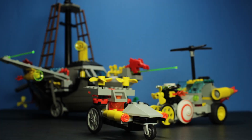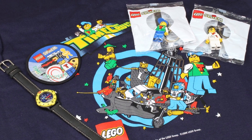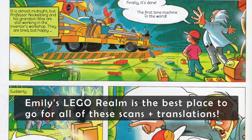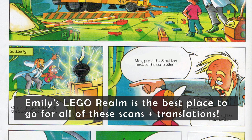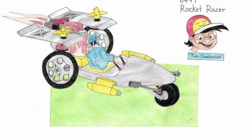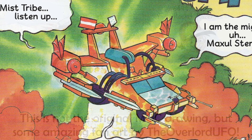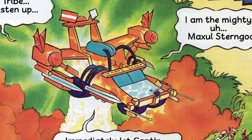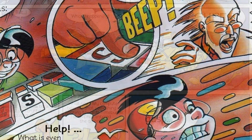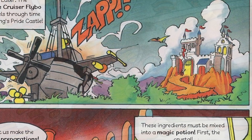In addition to the sets themselves, there was a slew of promotional items, t-shirts, and even a radio play in Germany. The long-running comic strip is especially of note, as it both preceded and succeeded the sets themselves. The story goes that the writers of the comic were inspired by a fan mock of a time-traveling car and proceeded to conjure a tale of a young hero who would travel from place to place, exploring many contemporary LEGO themes in the process. In turn, this later inspired the sets that saw release.